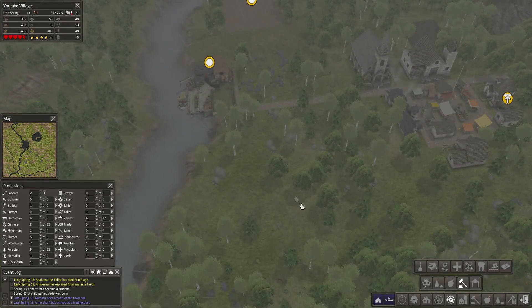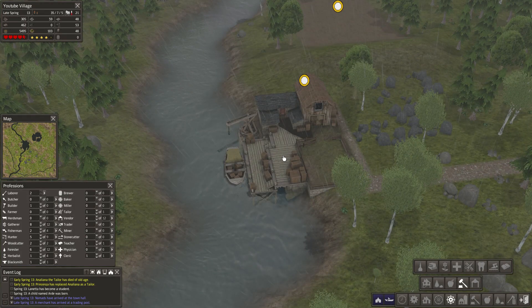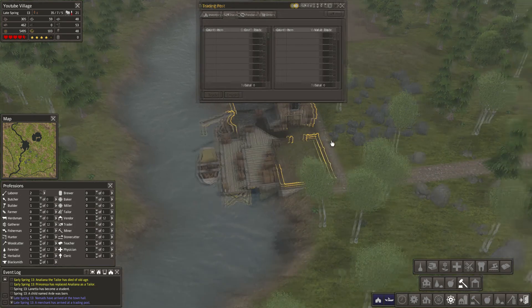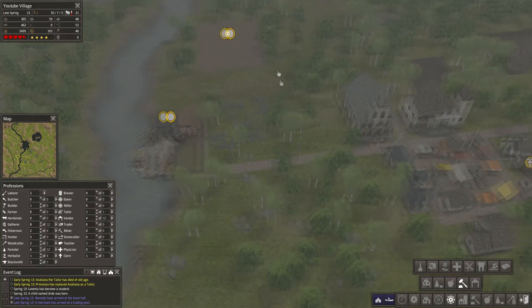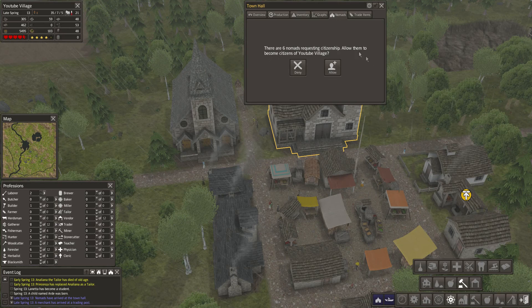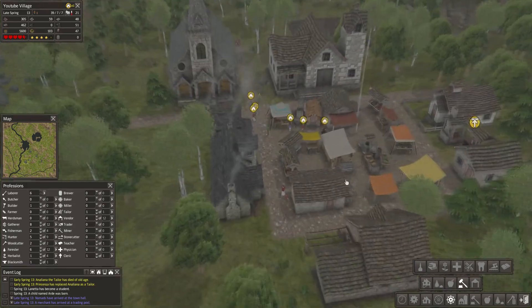Nomads have arrived at our village. The trading post has some stuff — steel, blueberries, and a bench — no thank you. We have six nomads requiring citizenship. Should we allow them to become citizens of the village? I think we could do it. So now we have six homeless people.